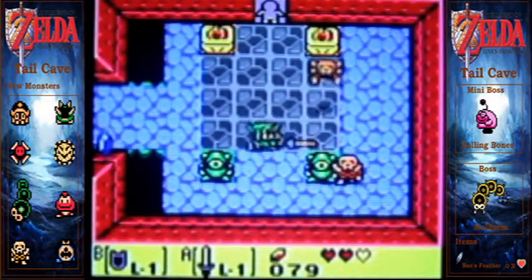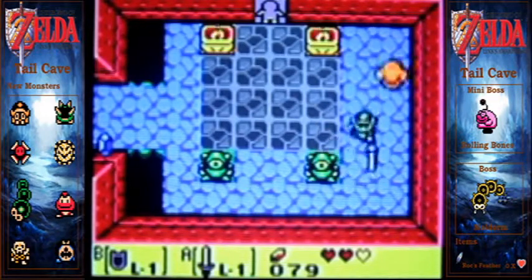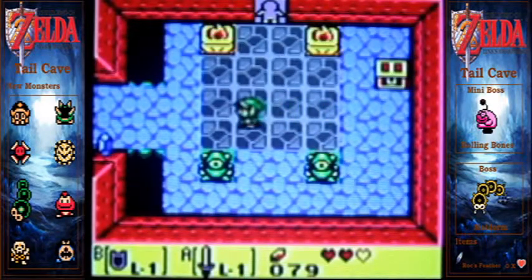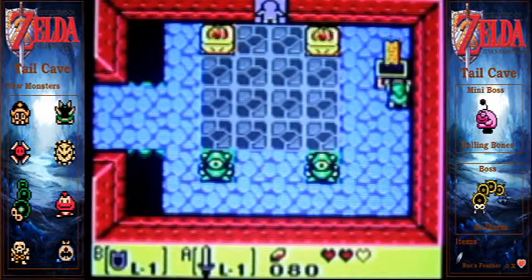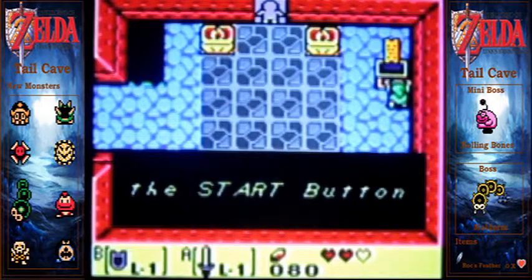So let's get that thing. The skeletons are called Stalfos. I didn't put the names of the enemies on screen because, like I said, the font is a mess when it gets stretched out.